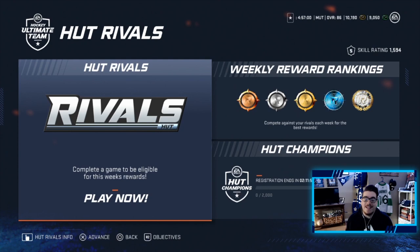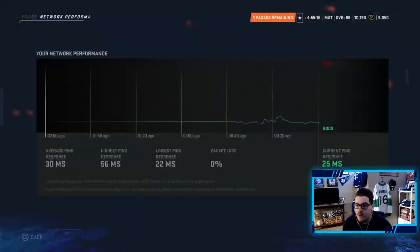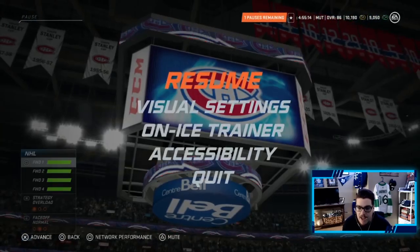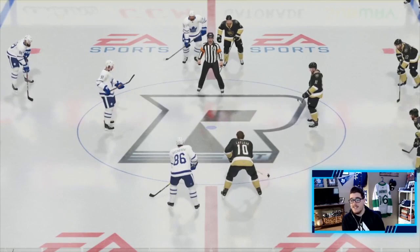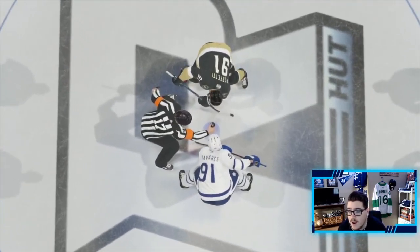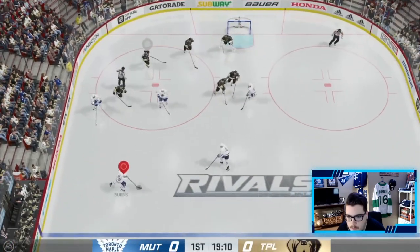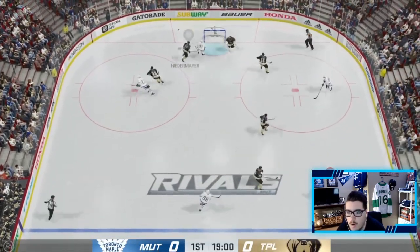Today is the first day we'll be playing HUT Rivals and actually ranking ourselves. It's time to head into our first game and try out the Hayden Flurry for the first time. Good ping, we're ready to go. He's got a good team — LaFleur on the wing — that's what I mean, we're going to be facing good teams.